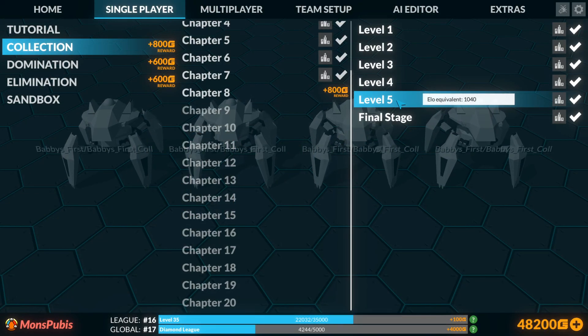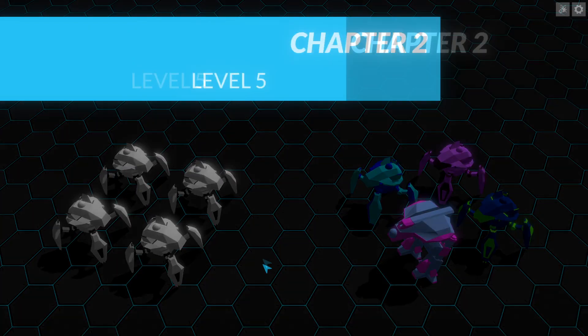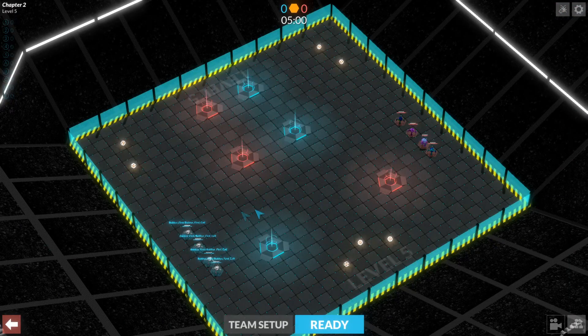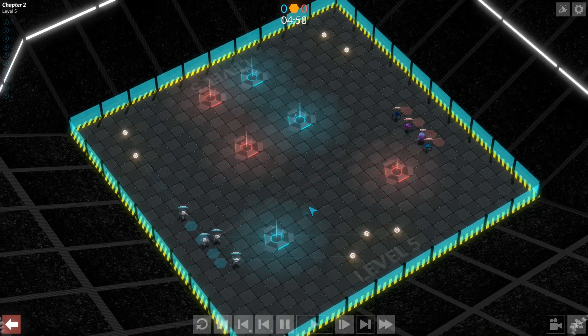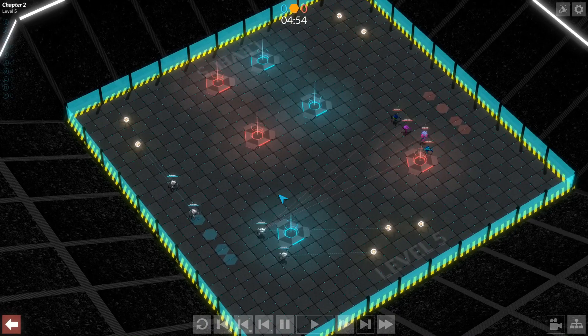Welcome back. We're on level 5 already, making pretty steady progress here. We're back down to a 7 resource map, and this is an odd layout — a very push-heavy map layout. I feel like this might not go well for us because our bots will try to grab resources and then score them, but if they have to walk through the enemy to do it, I think they might struggle. But let's see how they get on — they might surprise me.